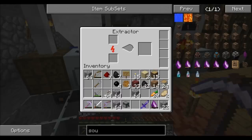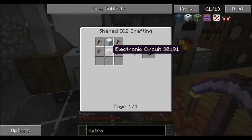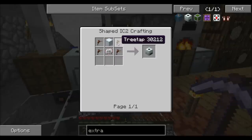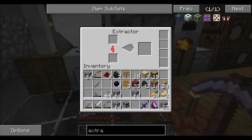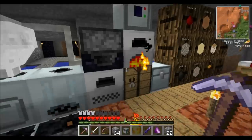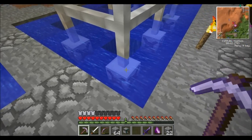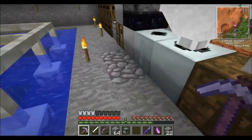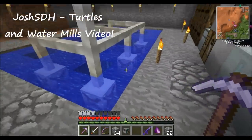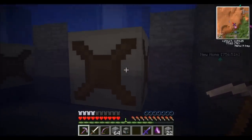The extractor is not that tough to build either — just an electric circuit, a machine block, and four tree taps. It's a pretty simple way to get a lot more product out of one piece of sticky resin. I also have an electric furnace here, which is basically like an iron furnace but hooked up to electric power. I'll leave a link in the description to Josh SDH's video where he created these water mills.